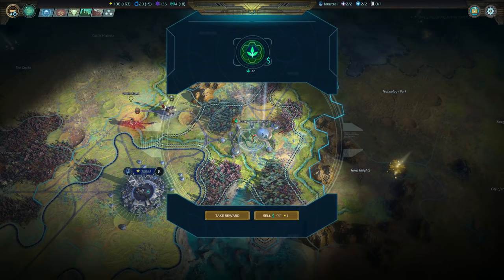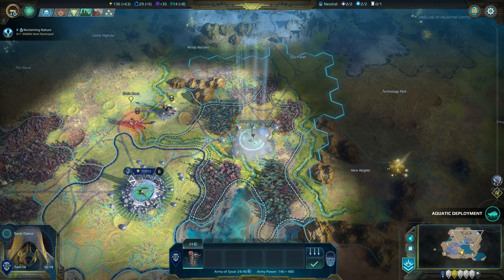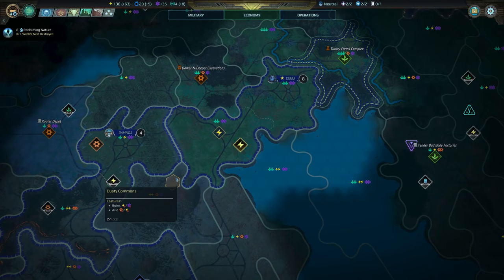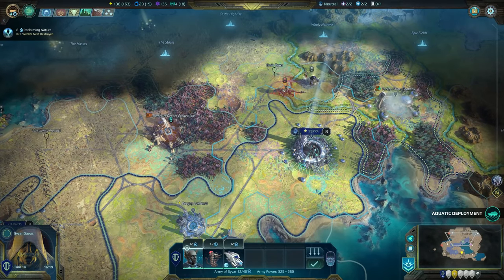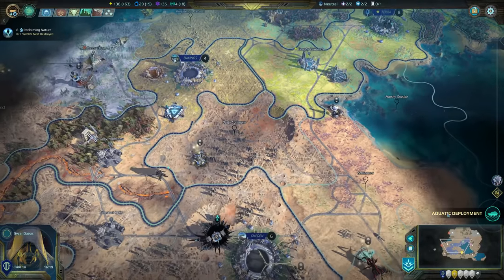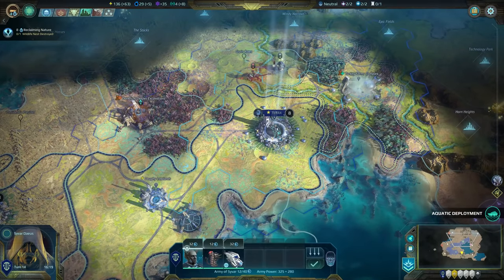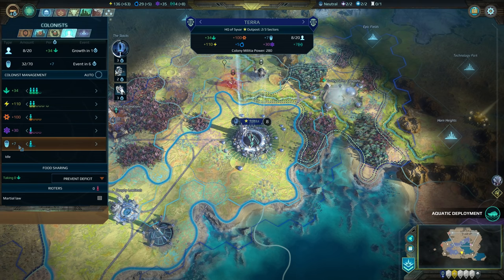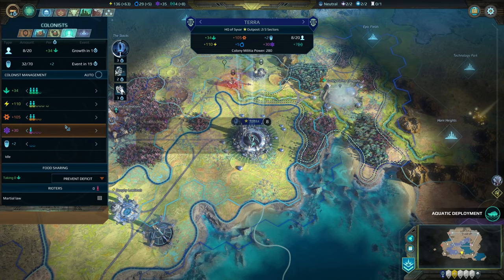You get a nice pickup as well. I'll take the food — that's a decent amount of food. Annex! Awesome. We're getting plus eight per turn — not bad. Three turns for the cosmite thing. Can we improve that? No, but it'll help in the long run. Grow next turn again.